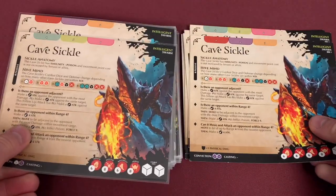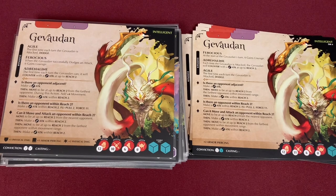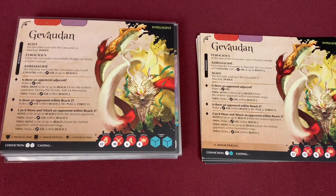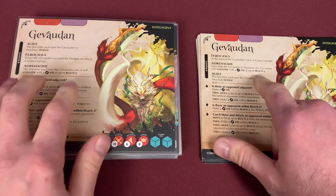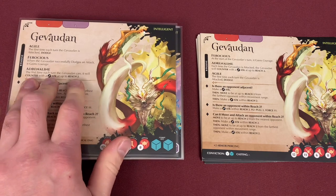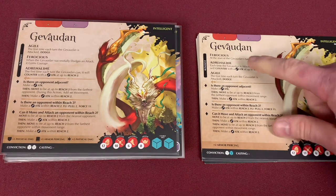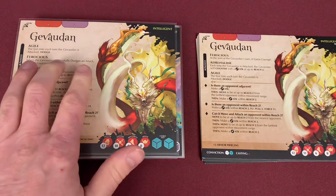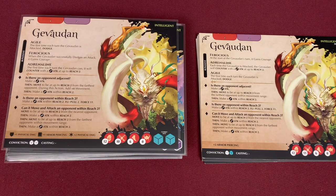The Cave Sickles are still built in two different cards. Moving into the next card, we have our Geovadin. The change to Geovadin happens in a couple places in his passive powers. First off, his Adrenaline has changed — it used to say each time the Geovadin is attacked, it will counter with a melee attack of up to reach two. This has changed to the first time each turn the Geovadin can, it will counter with an attack of reach two. It doesn't happen all the time now. Ferocious has also changed — it says at the start of the turn he gains courage. Now, whenever he successfully dodges an attack, he will gain courage, so he's not always going to have that courage token.